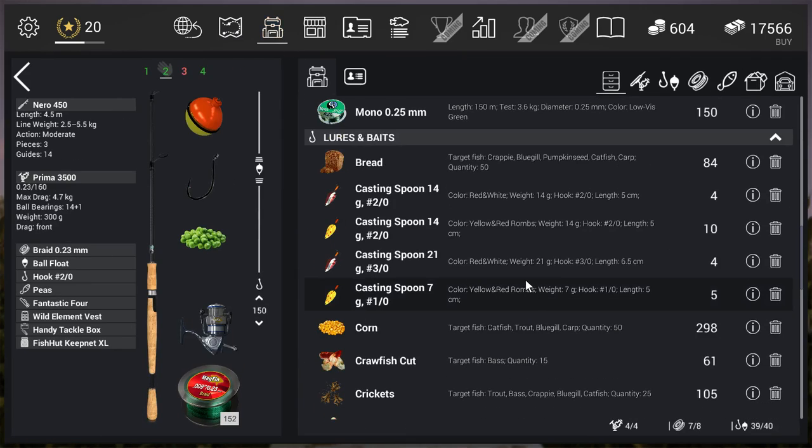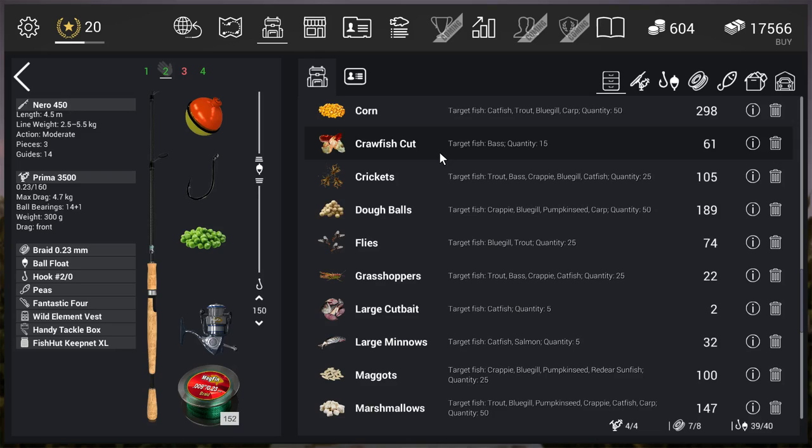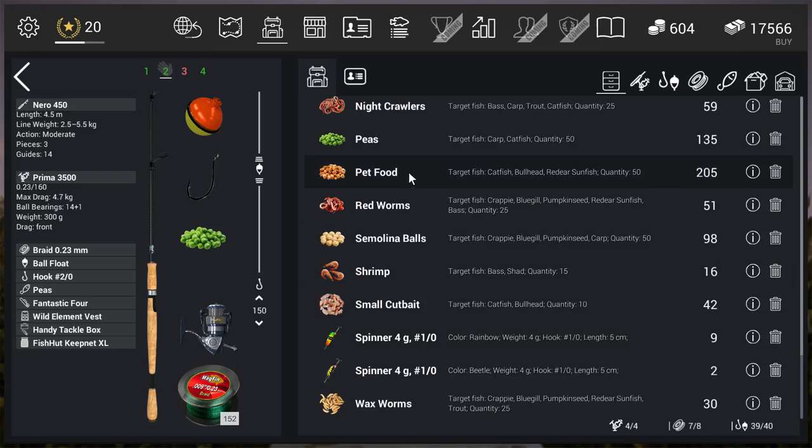Now for all the stuff that didn't work: bread doesn't work — in real life I can feed carp with bread by hand, but in this game I tried it for a couple of hours and didn't get even one touch. Crawfish cut doesn't work either, even though the wiki says it does. Dough balls didn't work for me. I even tried large minnows since in real life I once caught a carp on live bait — that didn't work either.